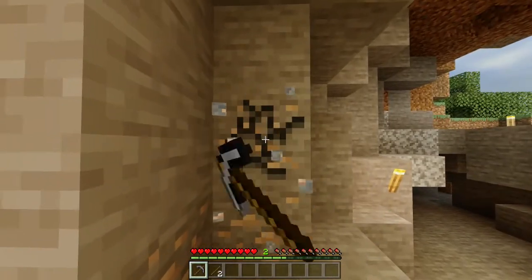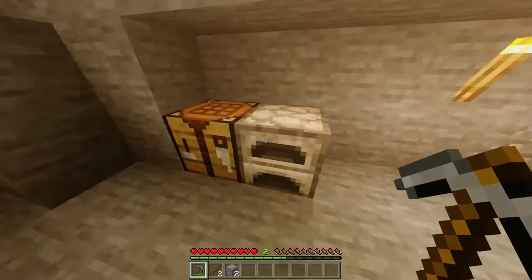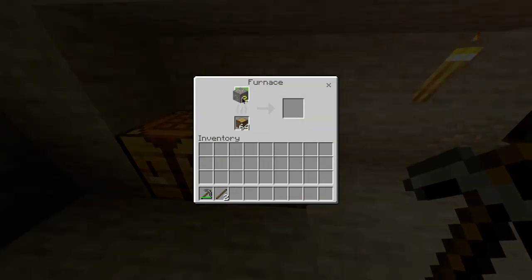With your stone pickaxe you want to mine out two pieces of iron just like that. Then you can head over to your furnace and open it up and place the iron ore in the top slot.